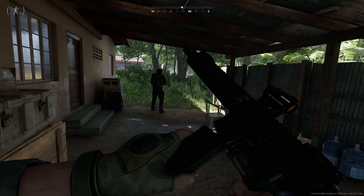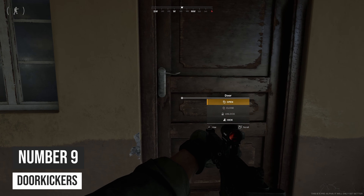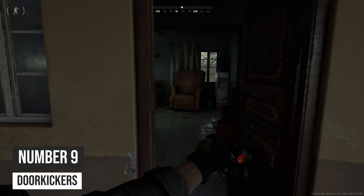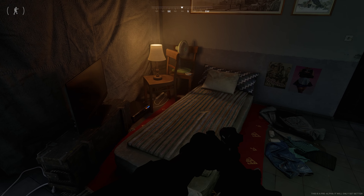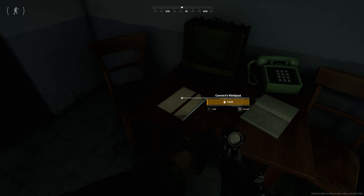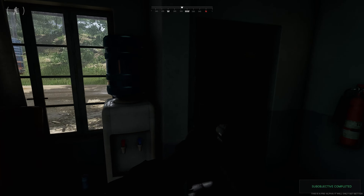And then we save the best for last — number nine: you can kick doors in. That is never not going to be cool, and I'm going to be doing it a lot. You're certainly going to be making a lot of noise, so any AI in the area are probably going to discover you. But who doesn't want to kick in a door?